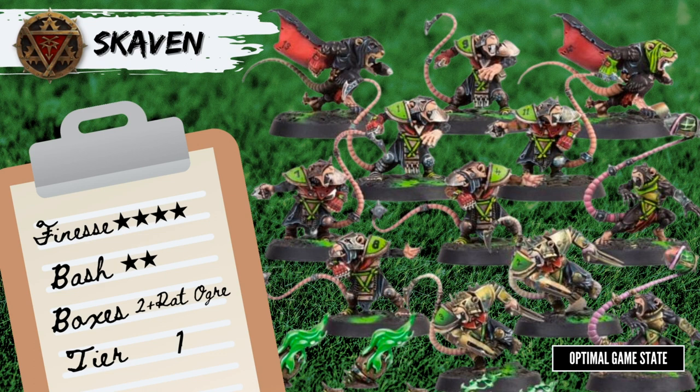Skaven are a bit of a mix. You have the Gutter Runners, who are Move 9, Ag 2+ with Dodge — absolutely amazing. You also have a Thrower with Pass 2+, along with the Pass Skill and Sure Hands. So you do have a passing game, but more often than not your Gutter Runners will just be zooming across the pitch too fast for your opponents to catch. Along with that, you have 2 Blitzers with Block and a Rat Ogre big guy, so you can hold the line a little, but with the team's generally low armor you can expect them to go down. The box has 2 of each positional, so you're looking for 2 more Gutter Runners. The typical starting team either has 4 Gutter Runners or a Rat Ogre, with the goal of eventually getting all of them on the roster.